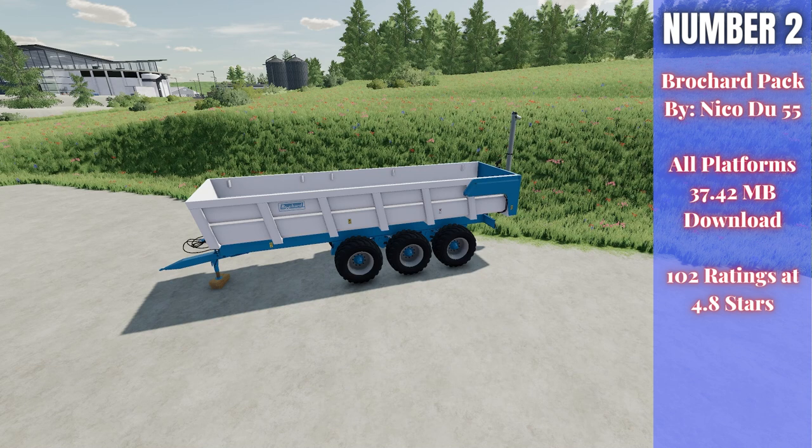For number two we have the Bracher Pack. This is by Nikadu 55, 37.42 megabytes to download for all platforms, currently rated 4.8 out of five stars with 102 people having rated it. If we go and take a look in the store, this is a really cool trailer set with a lot of good detail — kind of an older school trailer.